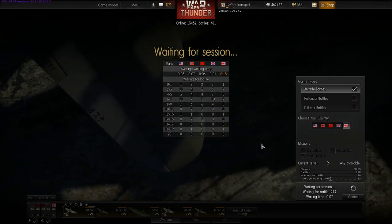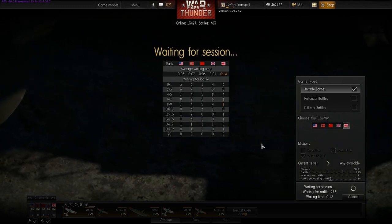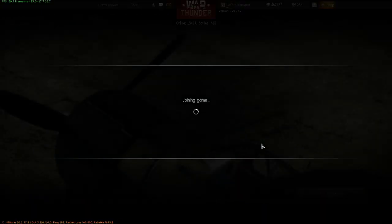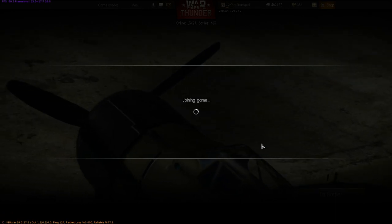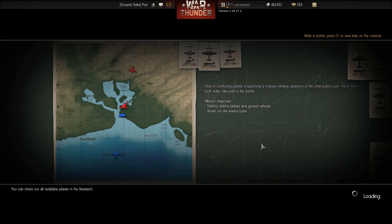There are different changes to, for instance, the damage models of aircraft and the flight models of aircraft. The flight models affect their maneuverability and so on. Also, just then - if you go back and pause it - there was a new waiting for game screen which shows you the tiers of people waiting and how many people are waiting on particular nations. So you can kind of look at what you're potentially going to be up against and how long you're going to have to queue.